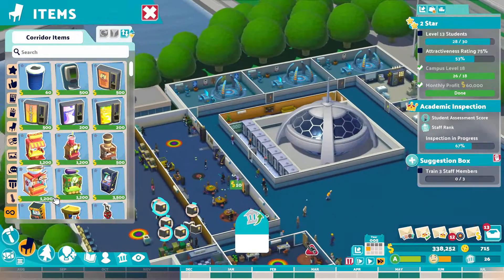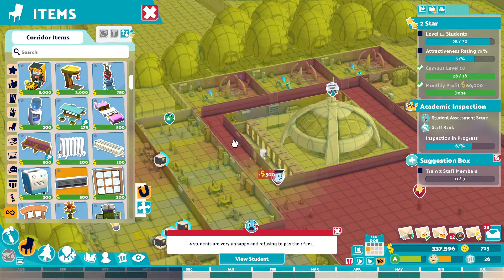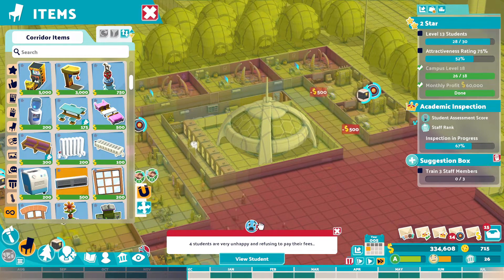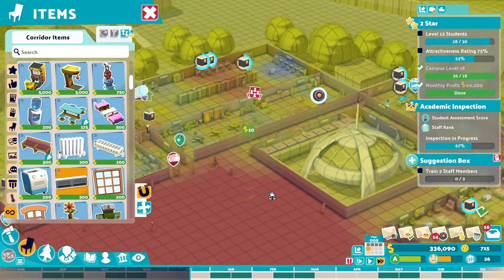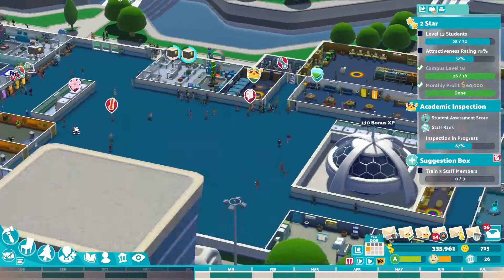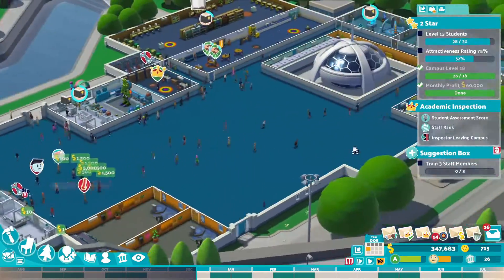Now we've got that sorted, what I can do now is on the outside of here, I can start to throw aircon so this little walkway itself is not too hot. One on the outside there as well. Right, everyone's using the student lounge, they're all happy with that. But this shower room can now be sold because we've got a better one down here.